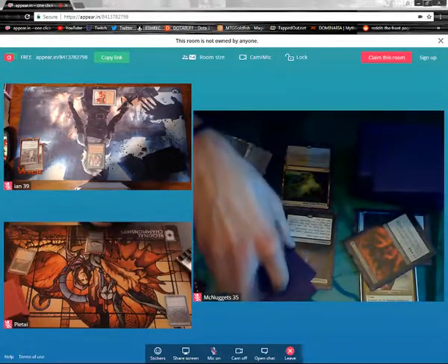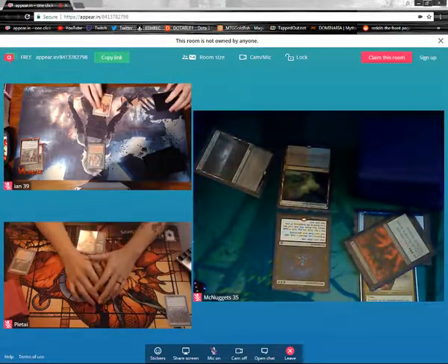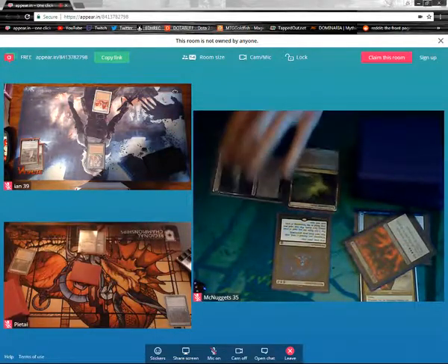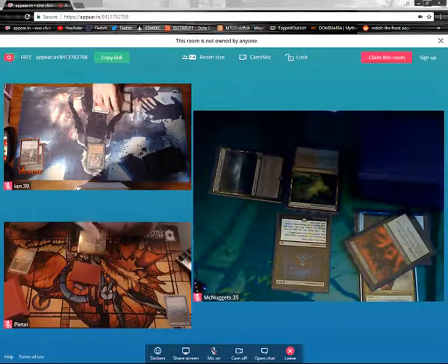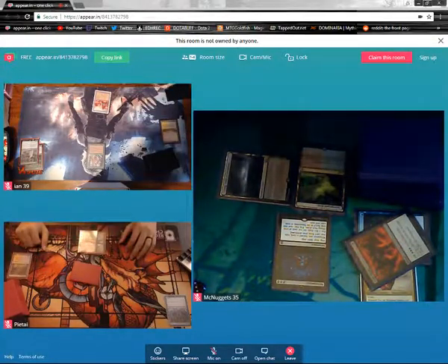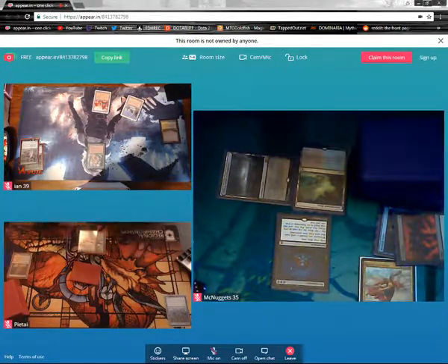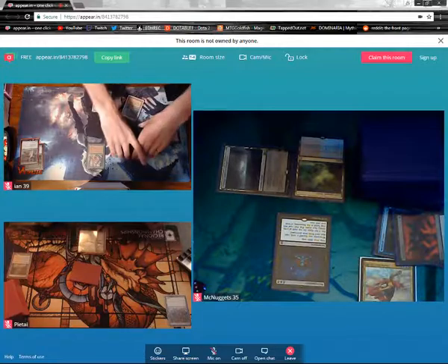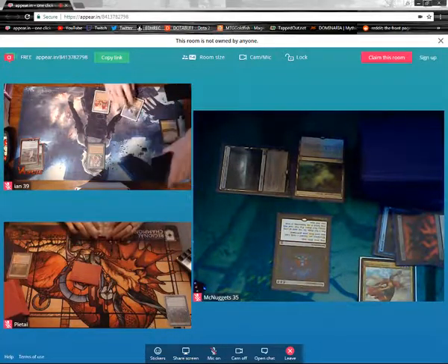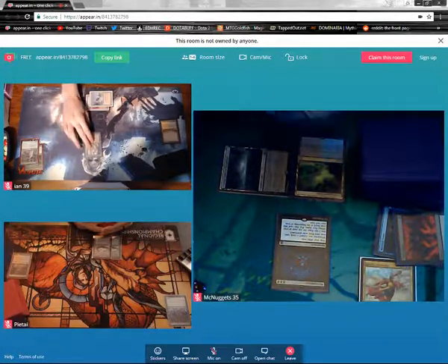Draw for turn. Go. Untap. Upkeep. Draw for turn. Play Flooded Strand. Tap. Crack. Go to 38. Fetching Plateau. Let's see. Actually, we'll just tap.